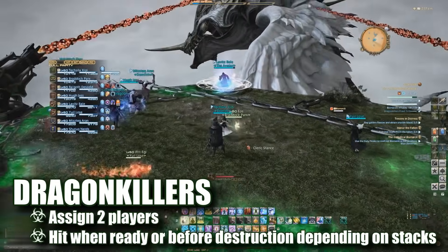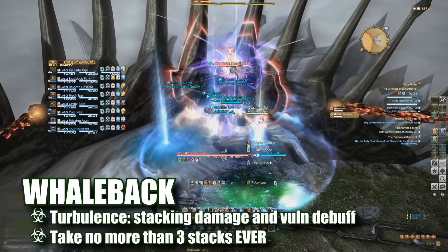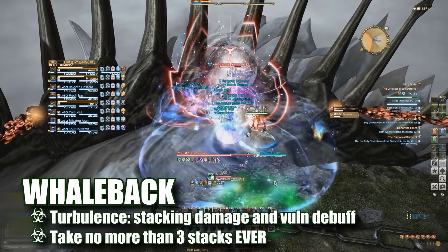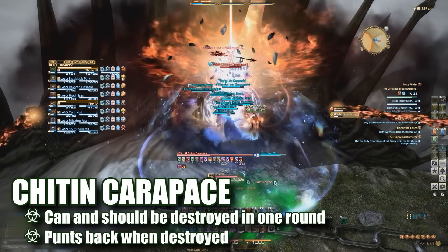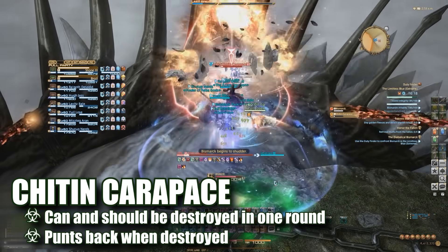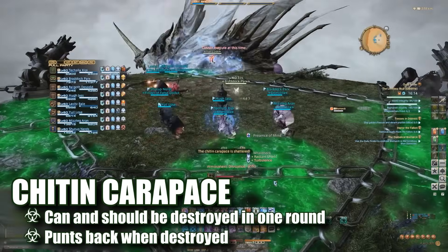Assign two players to click on the cannons and get ready to board Bismarck's back. In Xtreme, standing on Bismarck's back puts up a stacking damage debuff on the player called Turbulence. If the stack gets higher than 3, players will begin to take unbearable damage and die. To maximize time and island health for the last phase, players should burn and destroy the carapace in one round before reaching those stack levels. As soon as the carapace is destroyed, all players will be punted back onto the island and the next phase will begin.